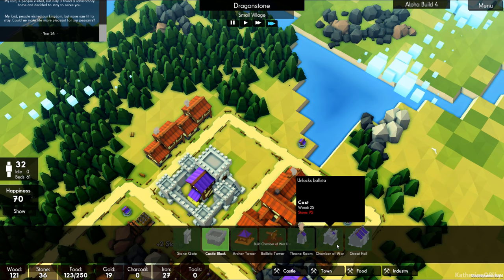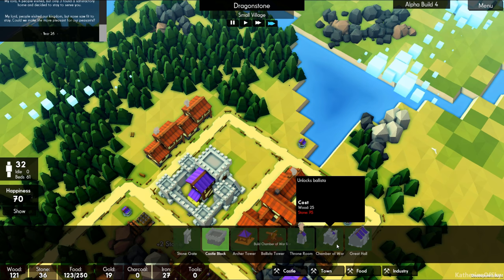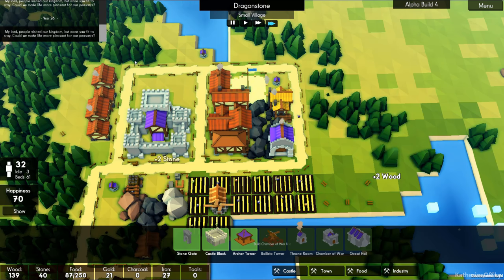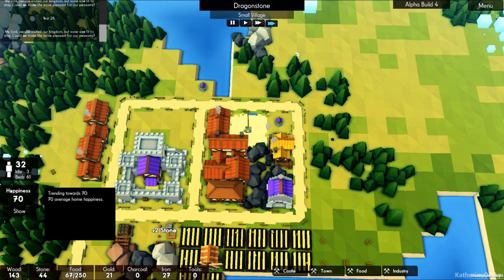We need to have our Chamber of War — 75 stone for that, wow, wowie. We only have 32 people and two idle. Wow, our people are just not happy enough to move in. Happiness is at 70, so that's not ideal. They want charcoal.